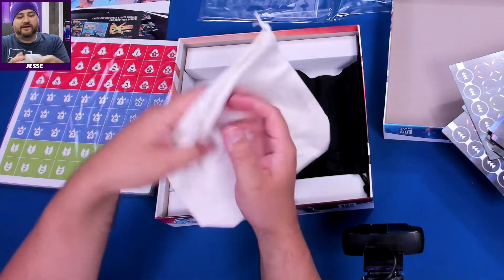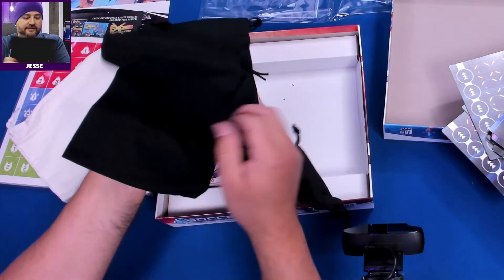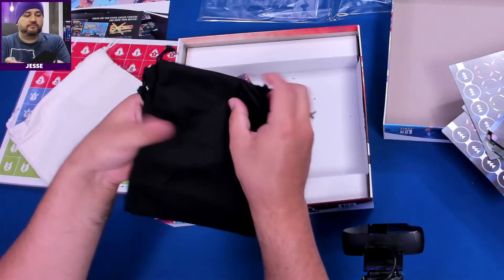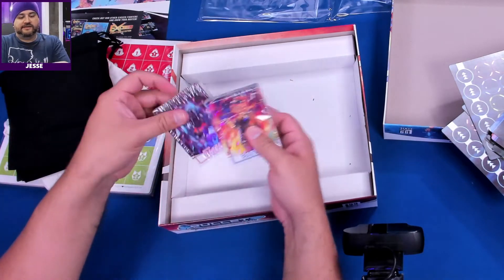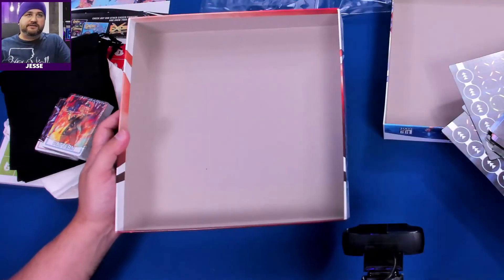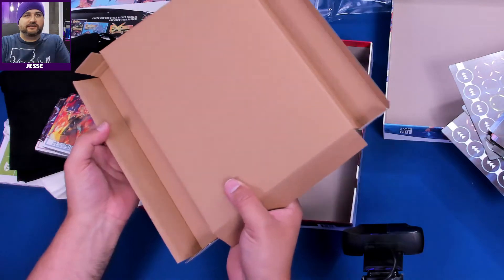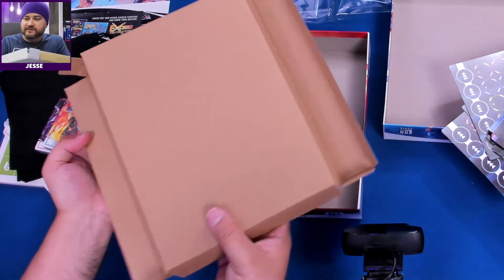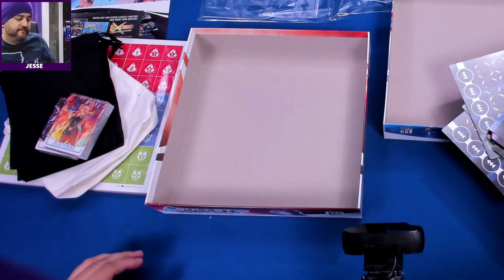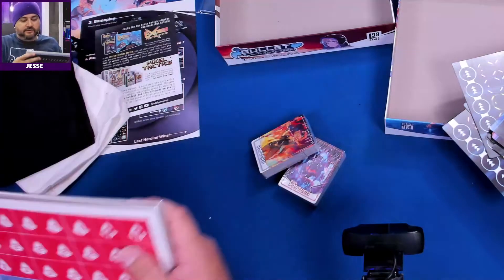There are bags here — a white bag, standard, nothing special, and then four other bags; I'm guessing these are for each player. Then we have the decks of cards. I always like to look underneath the shipping insert, and as you can see there's nothing here. I'll probably take this insert out — even fancy ones like Taverns of Tiefenthal I took out, it's just easier to fit everything.